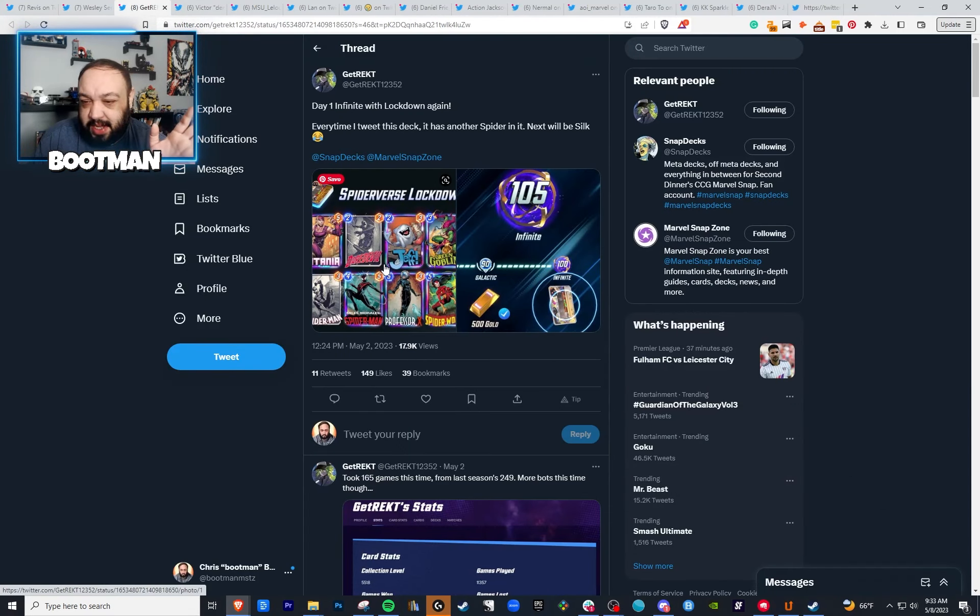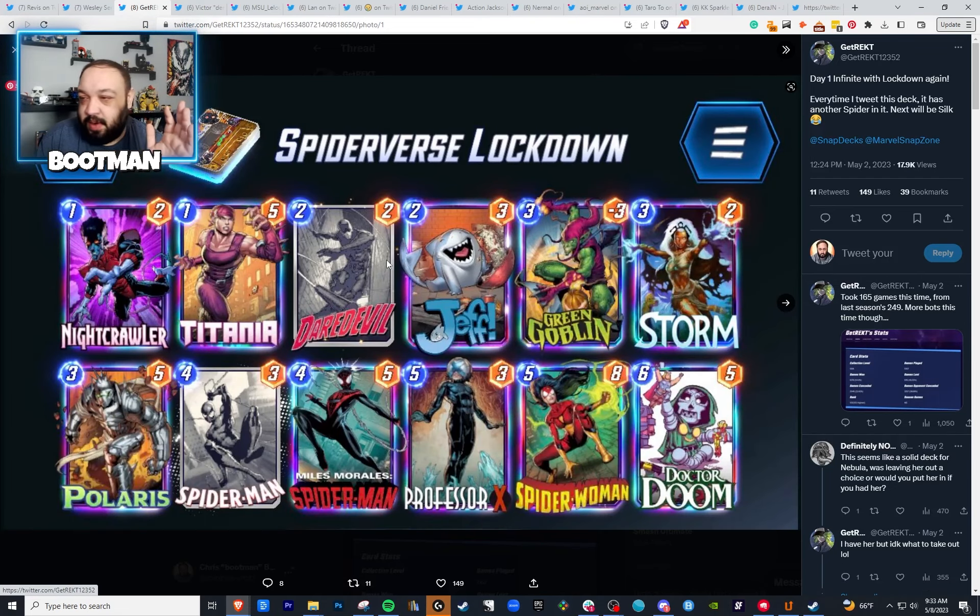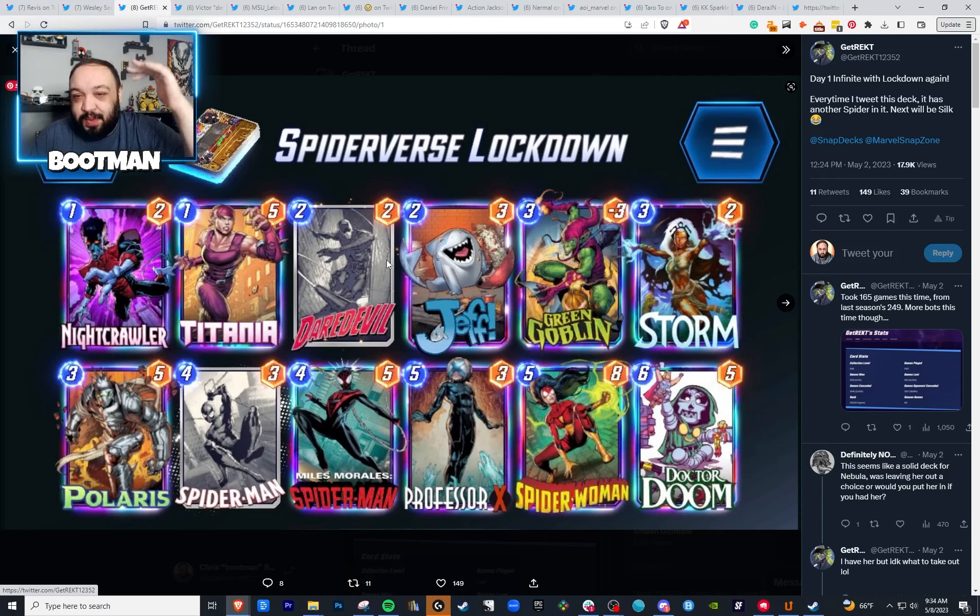Next up we have Get Wrecked. He plays a lot with KM Best and in Battle Mode, so he's one of the higher MMR players. This is Spider-Verse Lockdown, and it's pretty solid. I've been experimenting with some of these lockdown type decks and I like this version. I might actually give it a try because I've been testing out different versions with Daredevil and Storm. This one actually doesn't have Nebula, so if you have Nebula, you might want to consider swapping Nightcrawler for Nebula — when you storm the lane you can get some free extra power, especially on the last two turns.